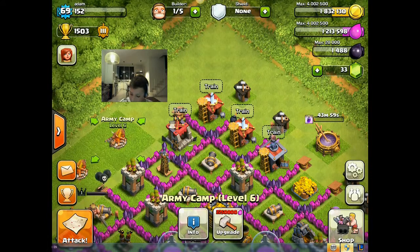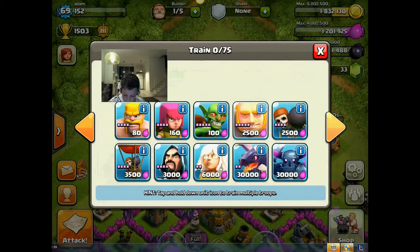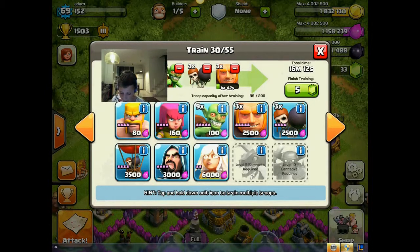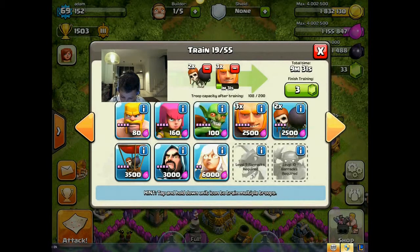Now I'm going to show you, if you are using my army, what the queuing order is so you can do it exactly the same. First, put 3 giants. Then put 8 goblins, 8 goblins, 12 goblins, 12 goblins, and 12 goblins. Then use multi-touch to put 10 archers and 10 barbarians.